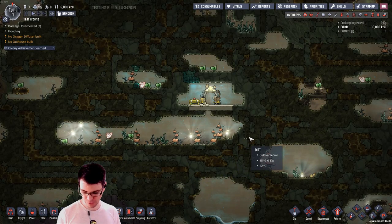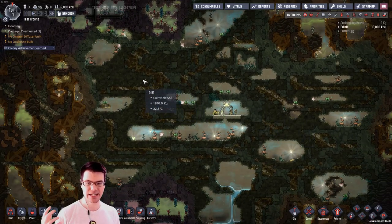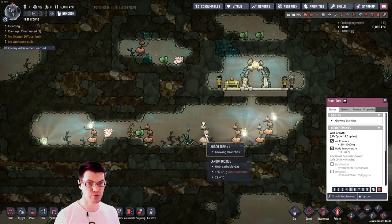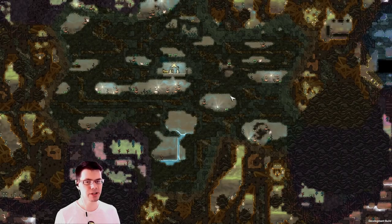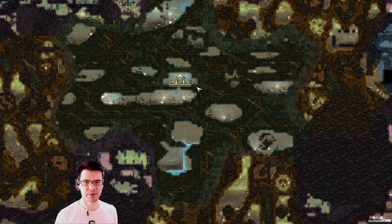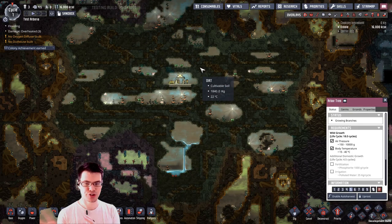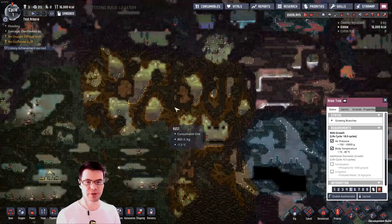The first one is Forest. Forest kind of replaces our starting biome right here, and you can see that it contains a lot of things like dirt, aluminum ore, and other things such as trees. Different plants, different critters — it's a whole new biome. The starting biome is not quite as uniform as it used to be; it has a different, unique shape and blends more seamlessly into other biomes around it.